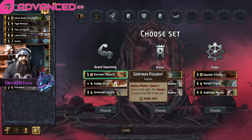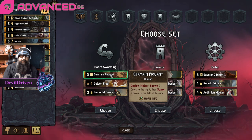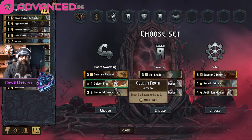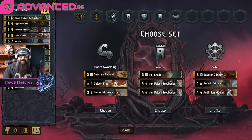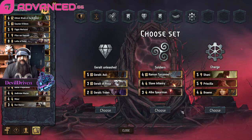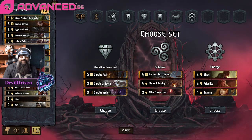I think we take the Gaunter pick. Germaine's nine — we can boost our defenders. I think we take the Gaunter pick. The Geralt picks — I think that's a pretty easy yoink right there.